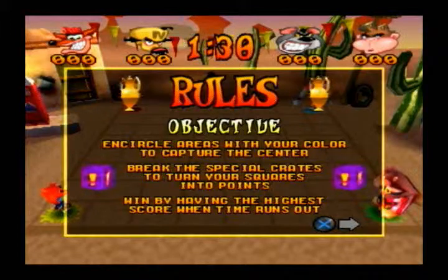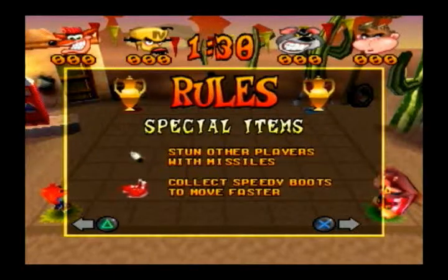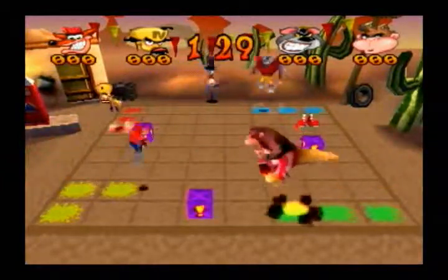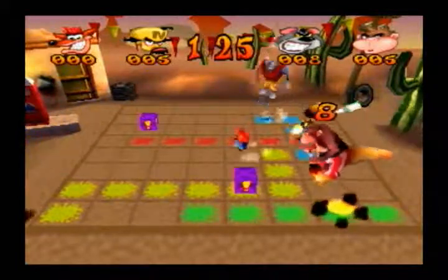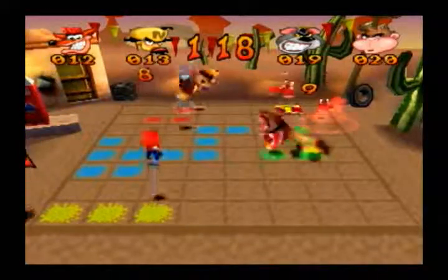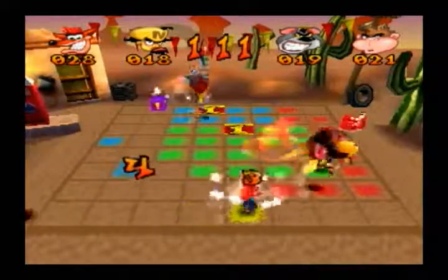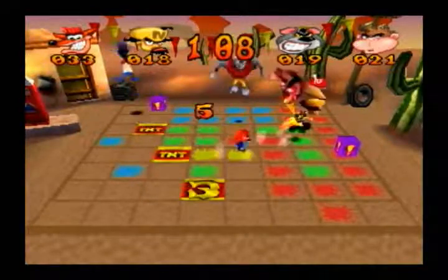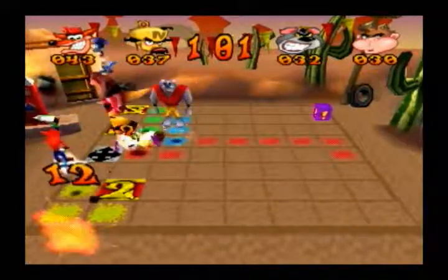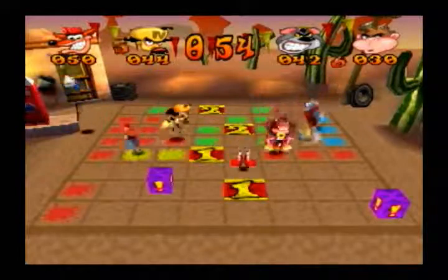Encircle areas with your color to capture the center. Break the special crates to turn your squares into points — win by having the highest score when time runs out. This takes both Pogo GoGo's idea and Pogo Painter's idea. The difference is you cannot score by making squares — you just fill in the center of the squares to gain those circles so that you can gain a bonus, essentially more points.